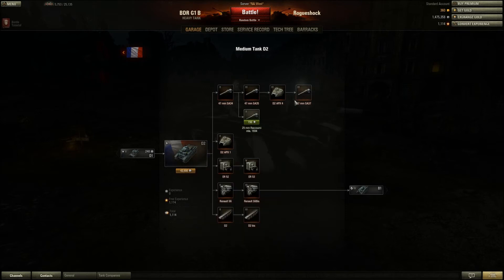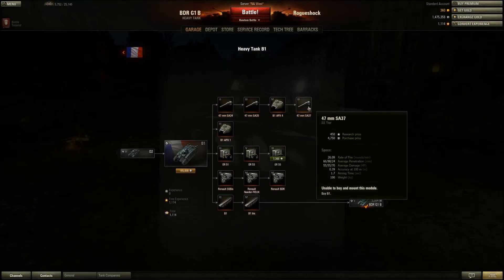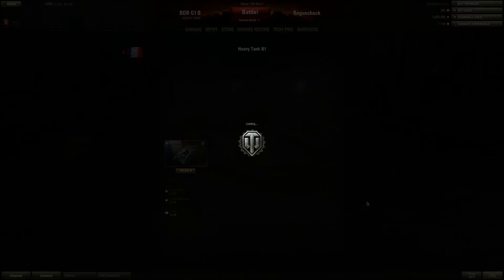The D2 — the gun just doesn't penetrate anything. You get to the B1, which has pretty much the same guns — 66 penetration, 55 damage. That 66 penetration, unless you're top tier, you're not penetrating anything. Even being top tier, as you can see, it's still only a tier 3 gun. Horrible grind to the BDR. Even when you get the BDR, the grind to the 90mm isn't the greatest either. I'm looking forward to the ARL 44 even though I'm not looking forward to the mailbox turret.